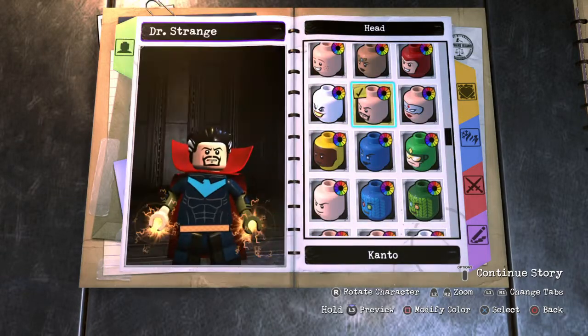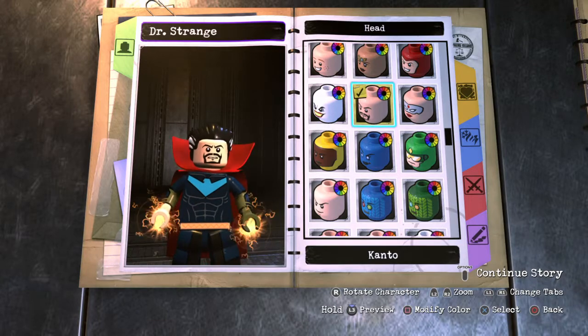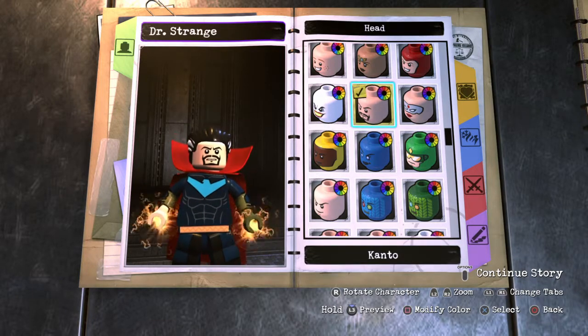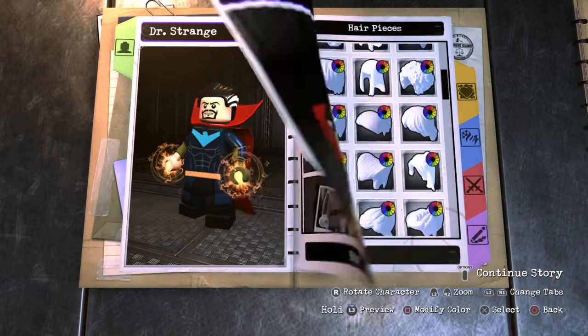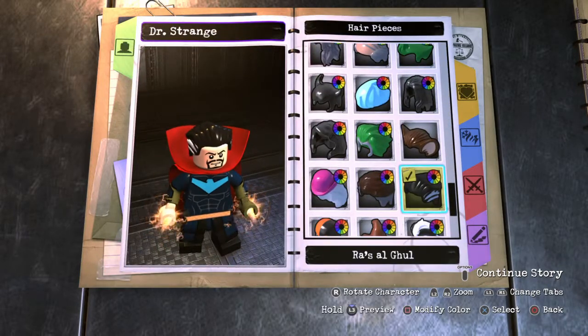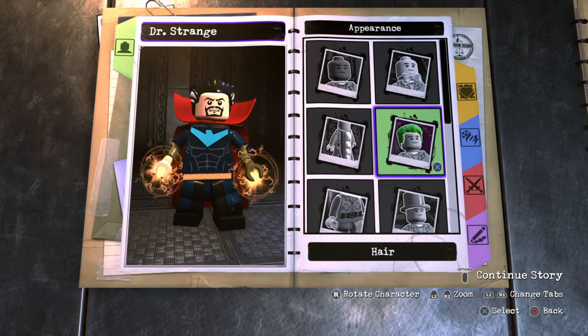His head is a preset actually called Kanto, which you can unlock — I think it's a boss battle you have to do. His hair is simple, it's just called Raza Cool Grass — it's a weird name. I'm pretty sure he's a villain in DC.